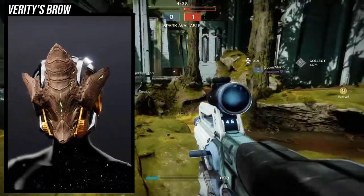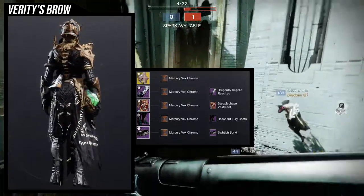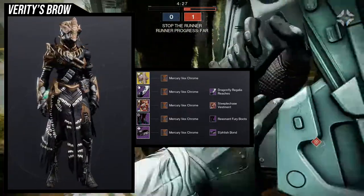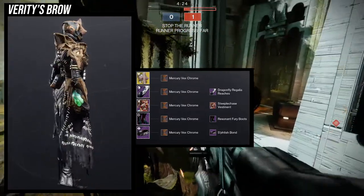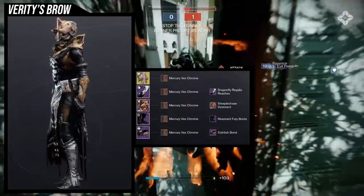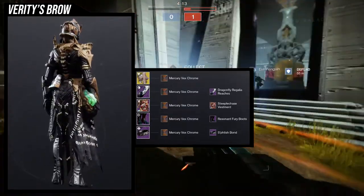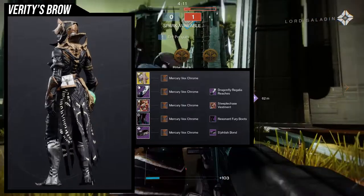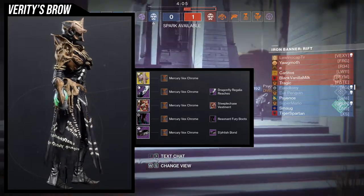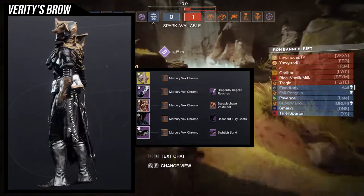For the example set, we have this bone look that I made — obviously why would I not go with a bone look. I actually really like it. I like the Dragonfly Regalia on it, and you guys will know why I do this because on the second set I switch arms. For the Dragonfly Regalia we're using that because it has a bone look. We're using the Mercury Vex Chrome because it's the closest thing to bone color that I feel comfortable using. For the chest piece we're using the Steeplechase Vestment — this is from Season of the Hunt, definitely one of my favorite chest pieces if you want to go for a Hive look.